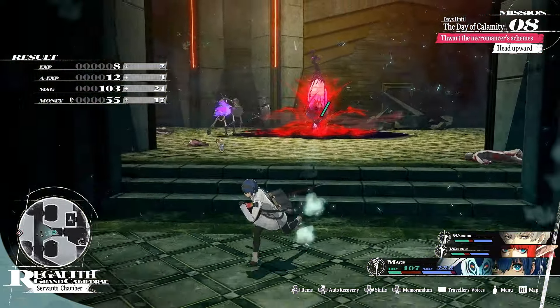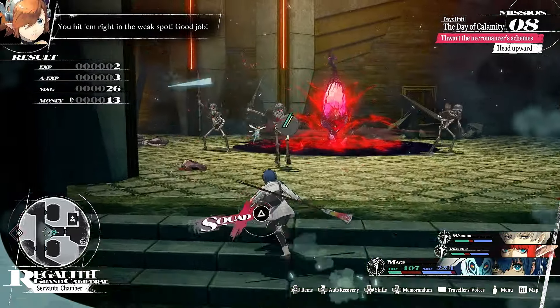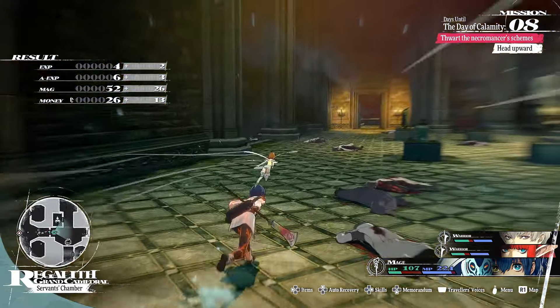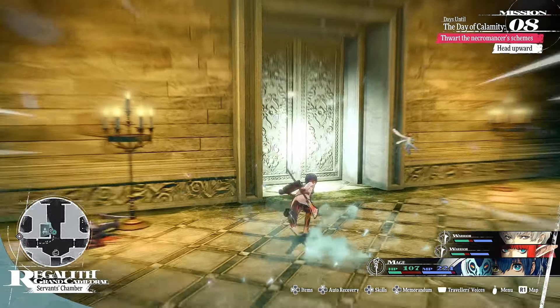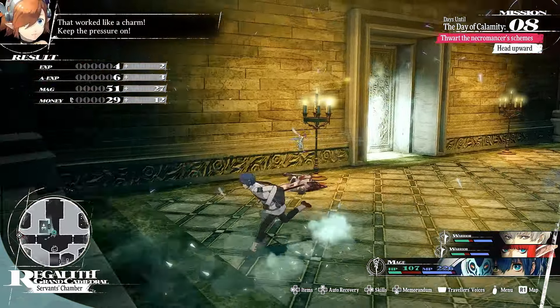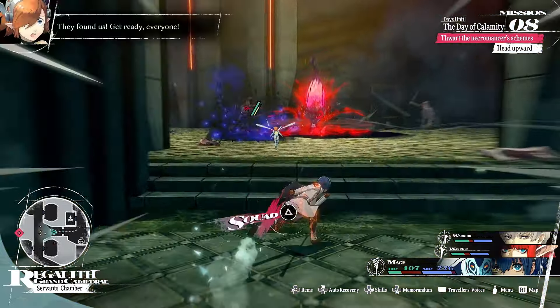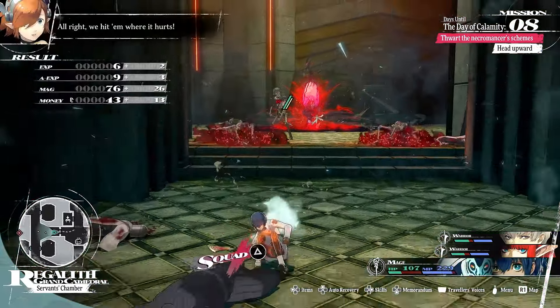If you do manage to hit the red crystal, it's not the end of the world — the safe room is very conveniently located right next to the farm. Once you return to the safe room, your red crystal's health will actually go back to full, so you don't have to worry about accidentally destroying the red crystals over time.